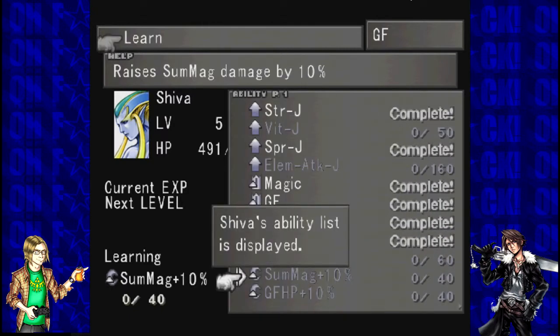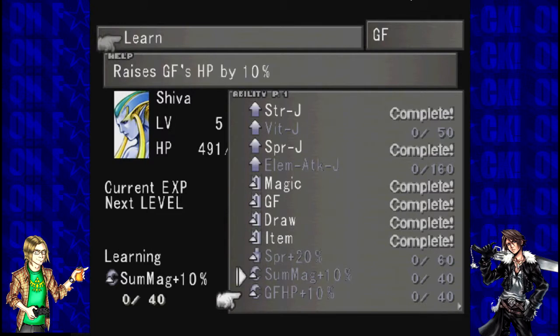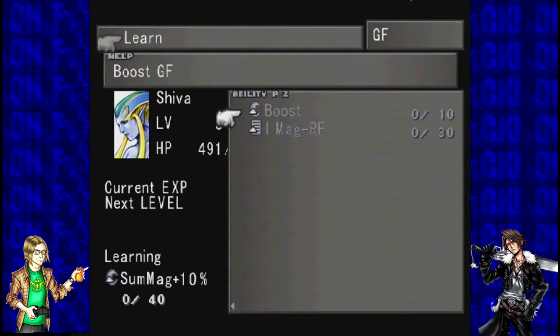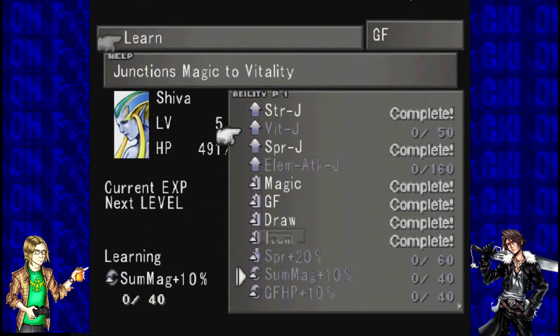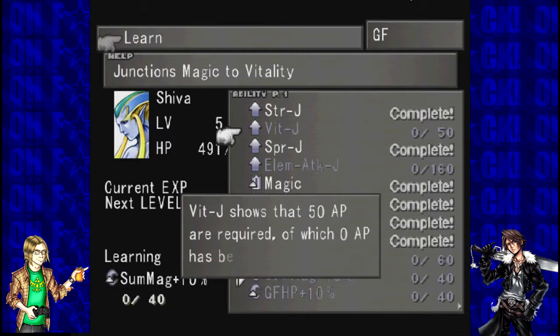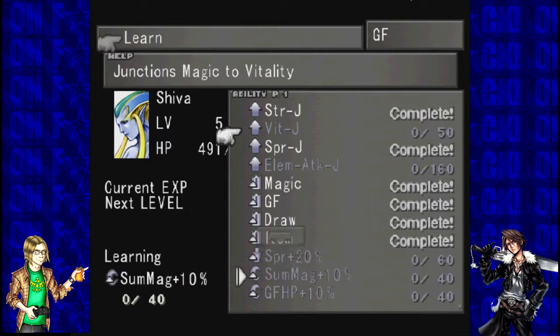Selecting Learn, Shiva's display list is activated. Abilities in white, such as Strength J, are abilities already learned, while abilities in grey have not been learned yet. The first number in grey shows the AP spent towards learning, and the second number shows the AP required to complete. Vitality J shows that 50 AP are required, of which 0 AP have been spent.